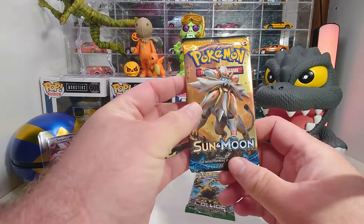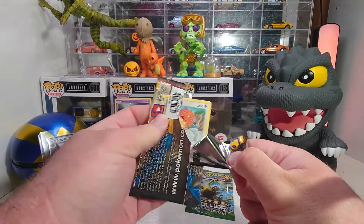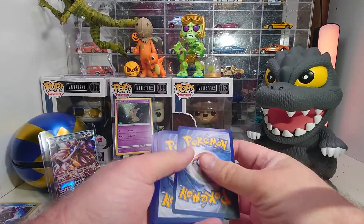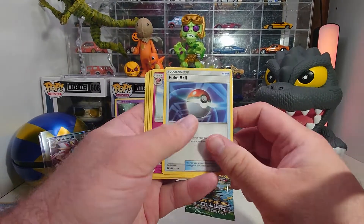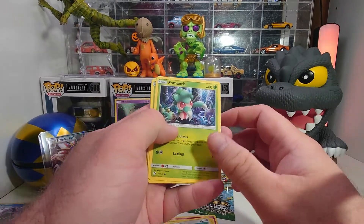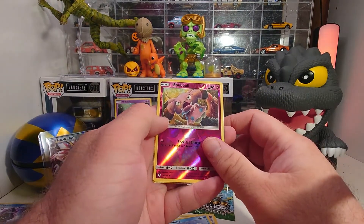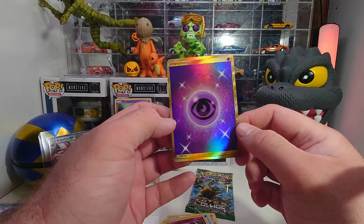Now I'm gonna open up the Sun and Moon pack with Solgaleo on the front, hopefully she didn't take all the luck on the first pack. We got: Grass Energy, Pokeball, Granbull, Metapod, Spearow, Forretress, Morelull, Skarmory, Poliwag, reverse holo Snubble, and the special psychic energy — pretty in the light.